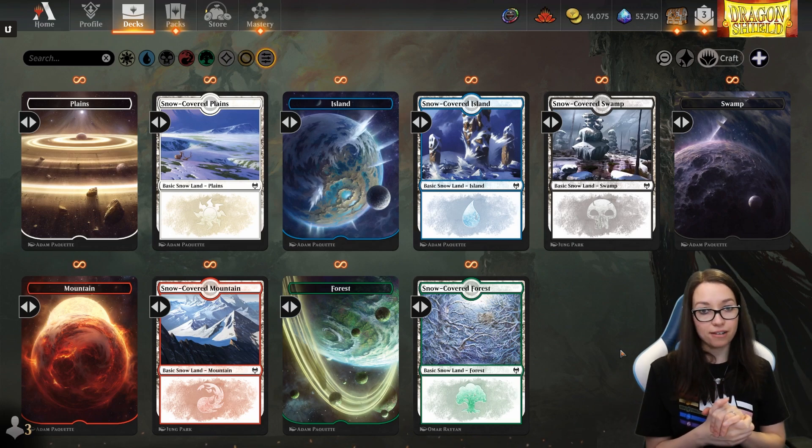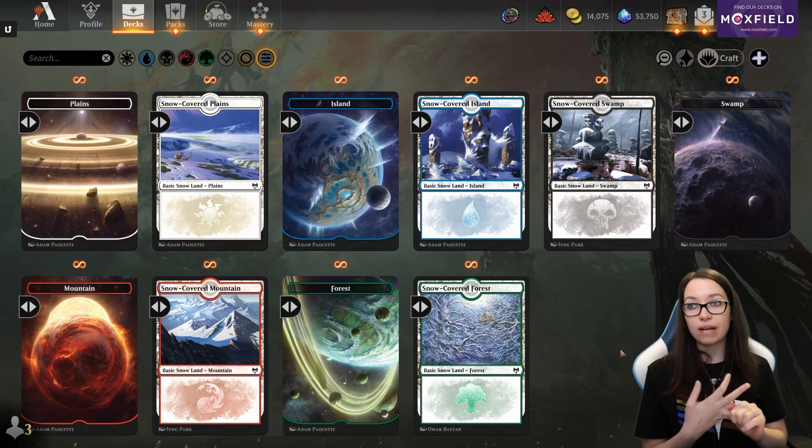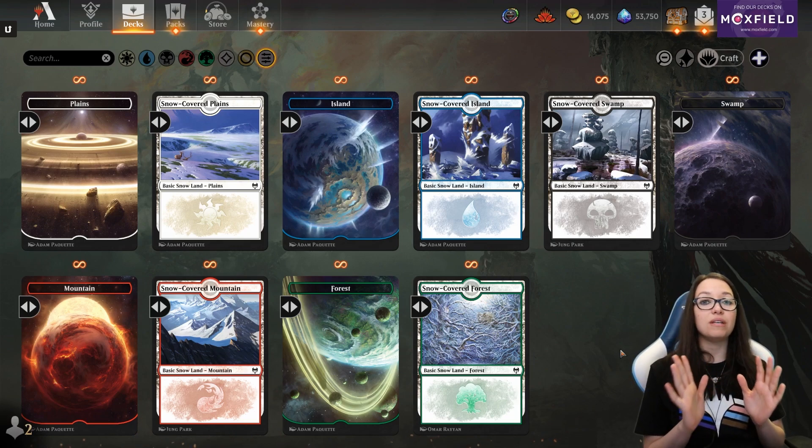I cracked so many boxes and I have a draft set now that has these in paper. All of my commander decks have unlands and I just adore them. So I did buy these and I'm so glad now that we can actually default them — it's going to be awesome.